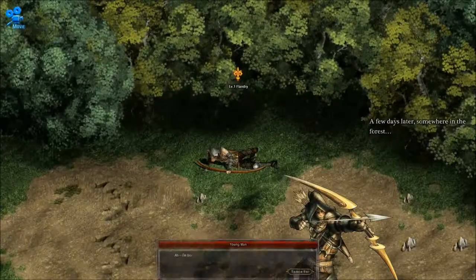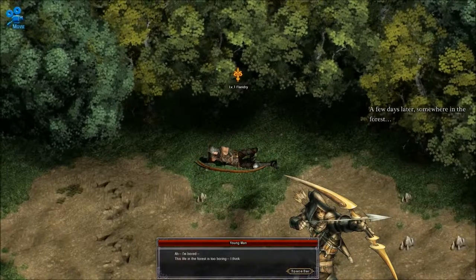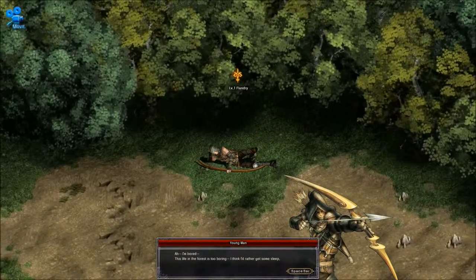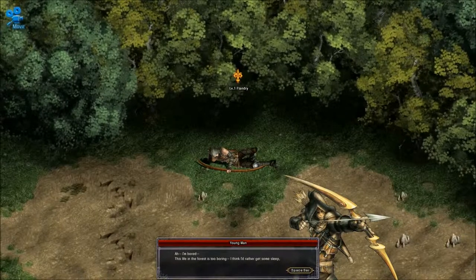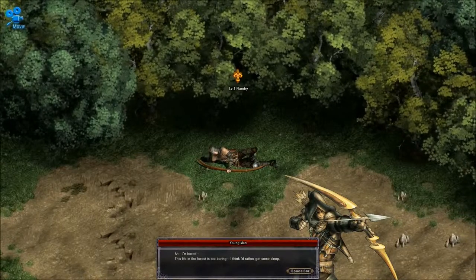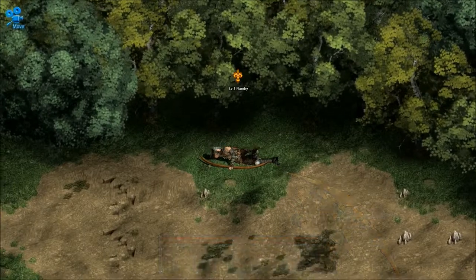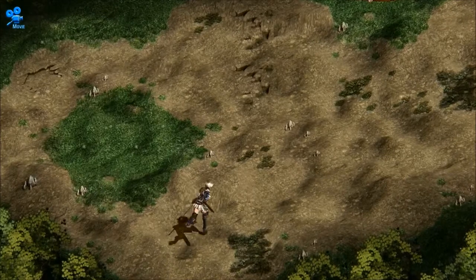A few days later, somewhere in the forest. I'm just sprawled in the grass here. Young man: 'I'm bored. This life in the forest is too boring. I think I'd rather get some sleep.' Goblin: 'You are sleeping — you just woke up. You lazy, lazy man.'